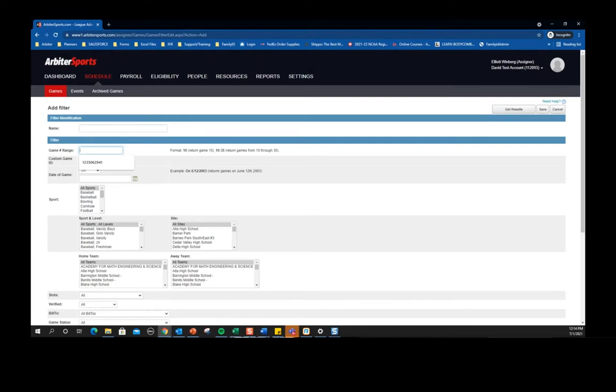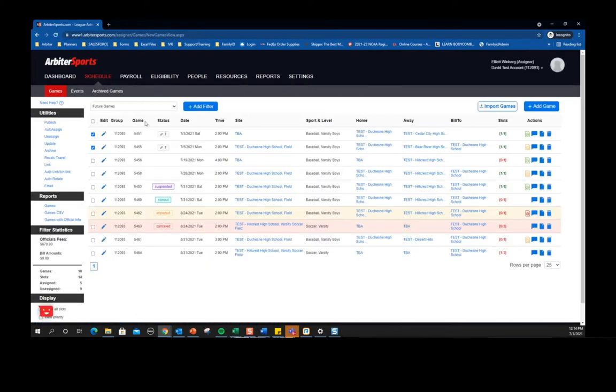Next question: how do you mass publish pending assignments? That goes back to the check marks covered earlier. Whenever you want to use any of the utilities on the left — if you want to publish all 14 or 10 of these games — you could check the box at the top, or select them individually. Once those boxes are selected, when you click publish it's going to publish just those games. That's how you mass publish pending assignments or publish for specific games.